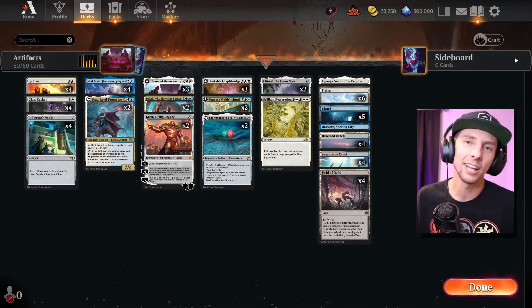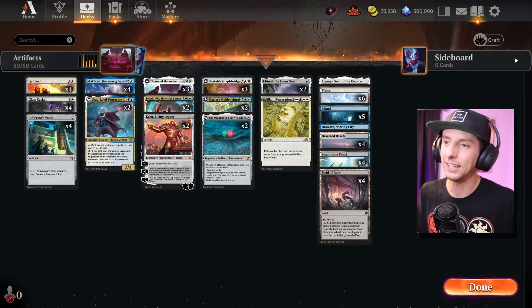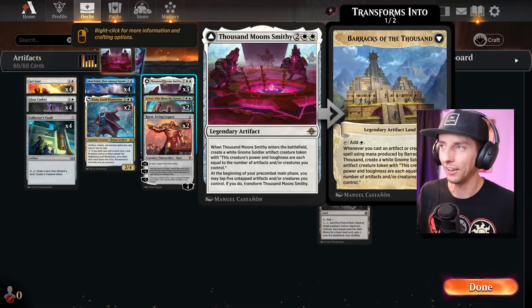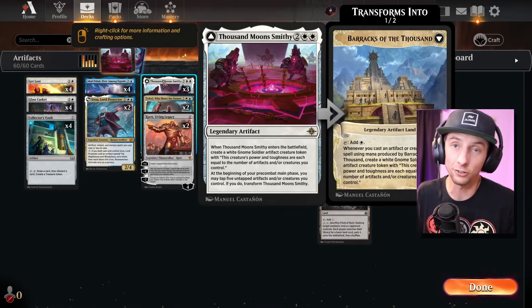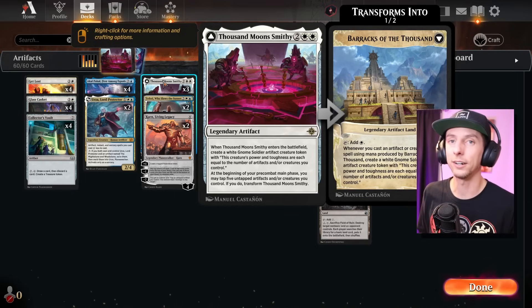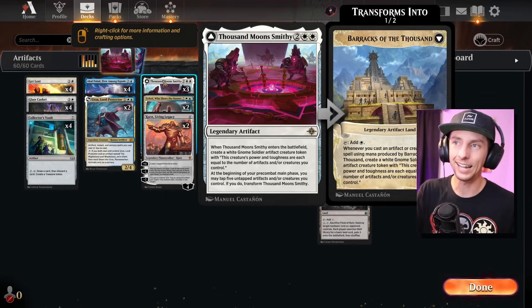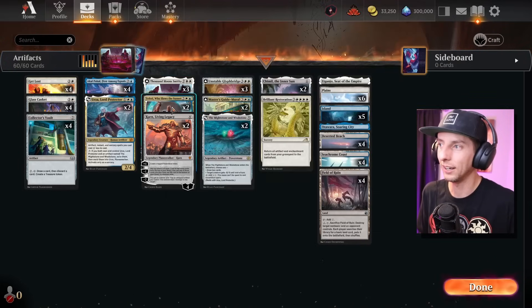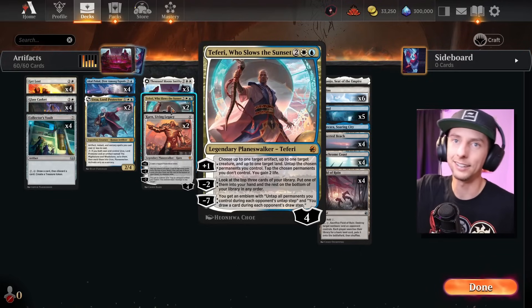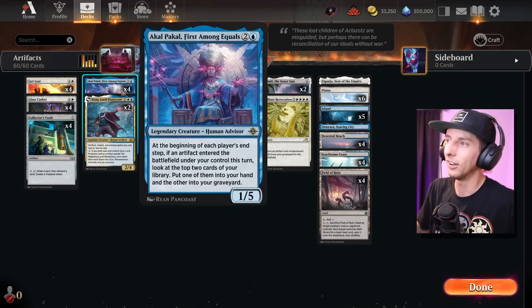Today we are playing in the early access event with some new Ixalan cards, trying out new standard. Artifacts were on my mind immediately because I saw Thousand Moons Smithy. This card is insane — it works a lot like Urza's Command, creating a construct token whose power and toughness equal the number of artifacts we control. You can also flip it later in the game, creating a land that repeatedly makes these tokens.